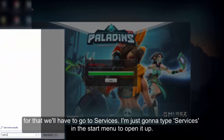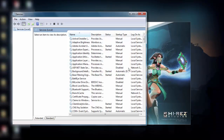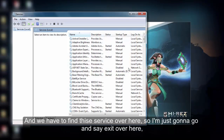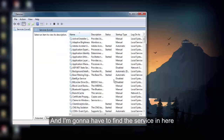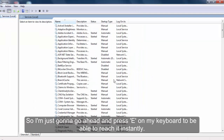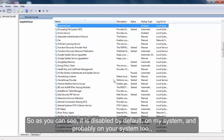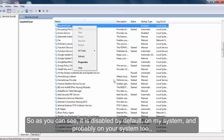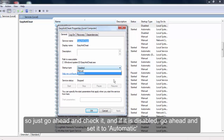For that, you'll have to go to Services — I'm just going to type 'services' in the Start menu to open it up. We have to find the service in here, so I'll press E on my keyboard to reach it. As you can see, it is disabled by default on my system and probably on yours too. Go ahead and check it, and if it is disabled, set it to Automatic.